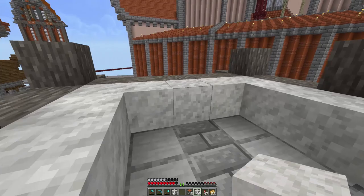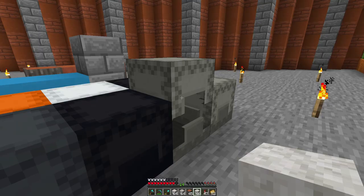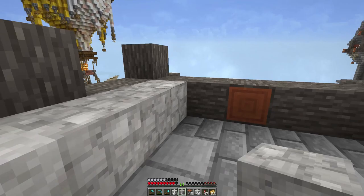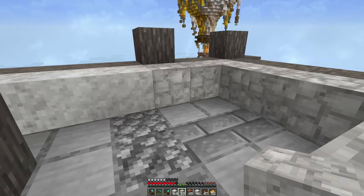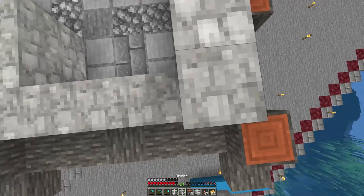I wanted to try using both regular andesite and polished andesite — primarily the polished because it looks the best. It's almost a Tudor style, not quite. The little outcropping is going to be this type of diorite and it'll build up for a bit. We're going to probably mix them where they connect so it flows a little more easily.